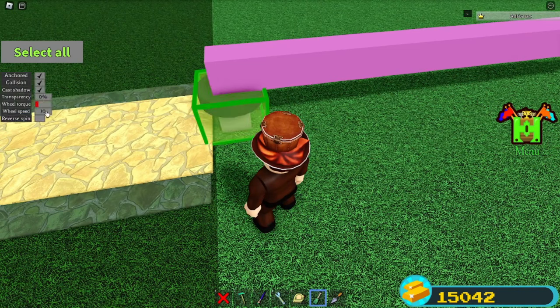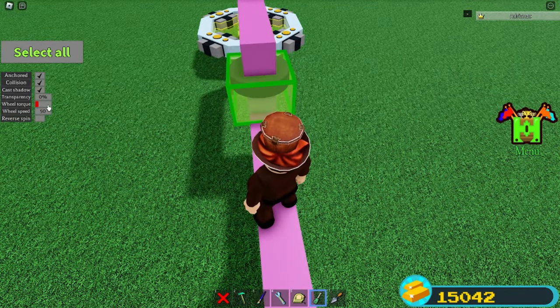Turn the speed down to 5. Turn the torque all the way up to the orange here. Select this way over here too. Turn the torque all the way up to green and turn the speed also down to 5.